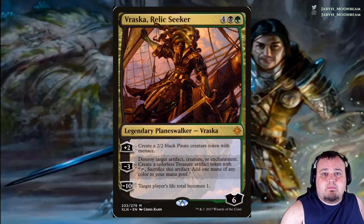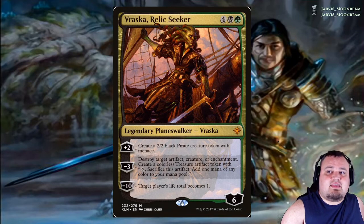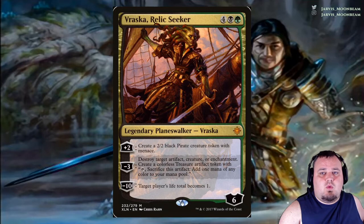Vraska, Relic Seeker costs 4, a black and a green. Plus 2: create a 2/2 black Pirate creature token with menace. Minus 3: destroy target artifact, creature, or enchantment — you create a Treasure artifact token with 'Tap, sacrifice this artifact: add 1 mana of any color to your mana pool.' Minus 10: target player's life total becomes 1.